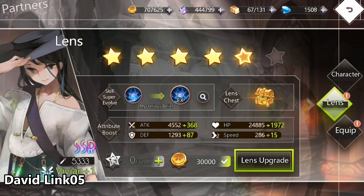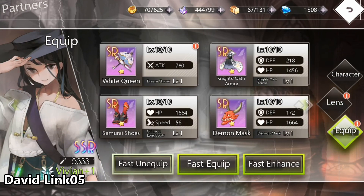As for equipment, I have mostly SR armor to level 10. They do add a small buff to her damage, defense, and HP.